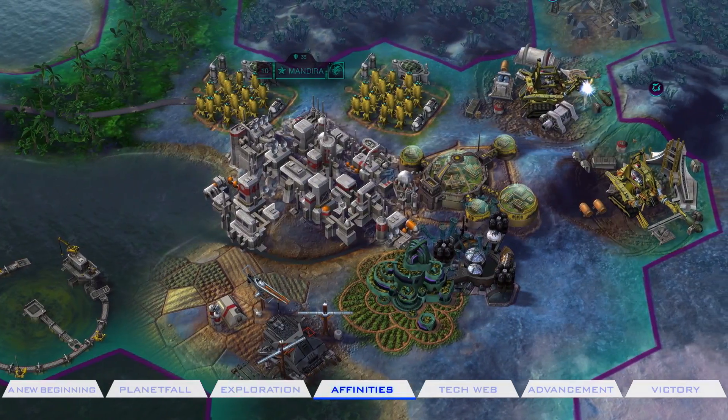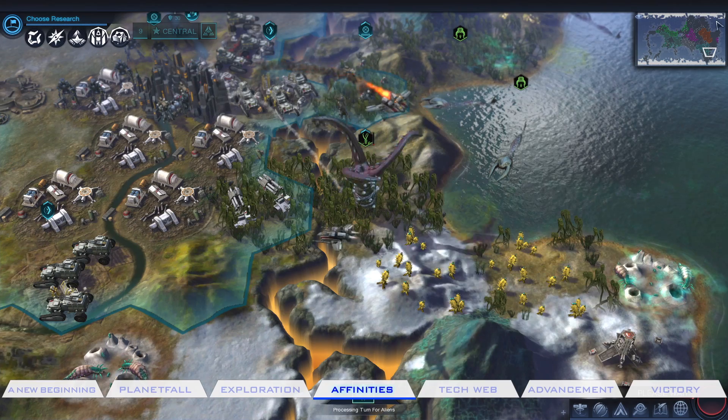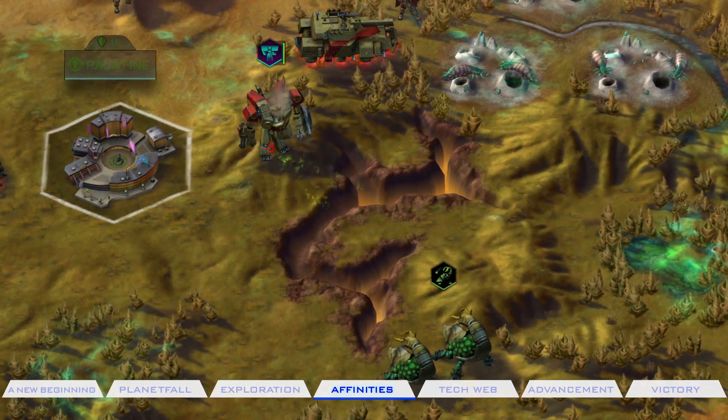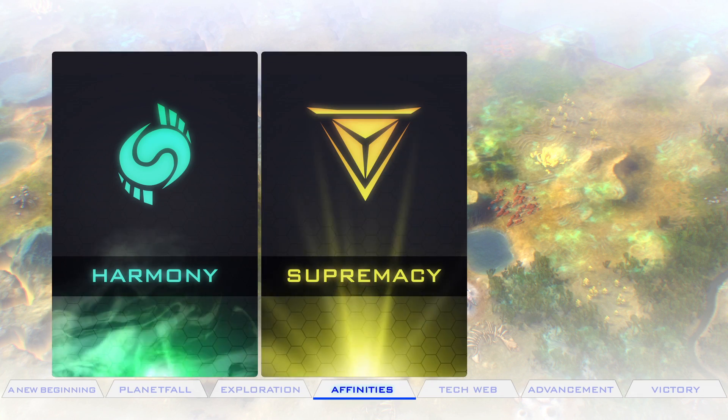Humanity must adapt to survive. Your civilization's philosophy for adaptation is known as an affinity. There are three affinities to choose from: Harmony, Supremacy, and Purity.